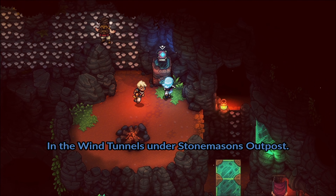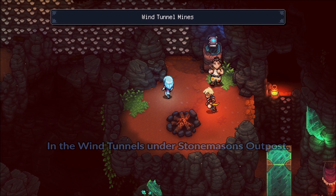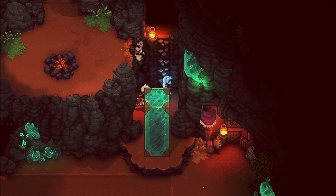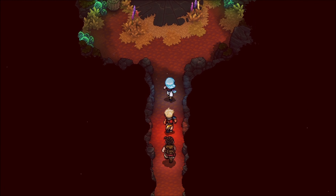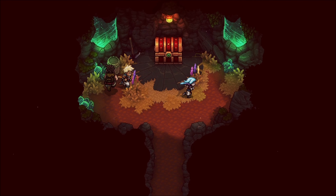Hi all and welcome to my guide for getting into the hidden market. The hidden market is found in the port town of Brisk, but in order to not only find the hidden market but also be able to use the market itself, we need some items. The first one is found in the wind tunnels under the miners outpost.